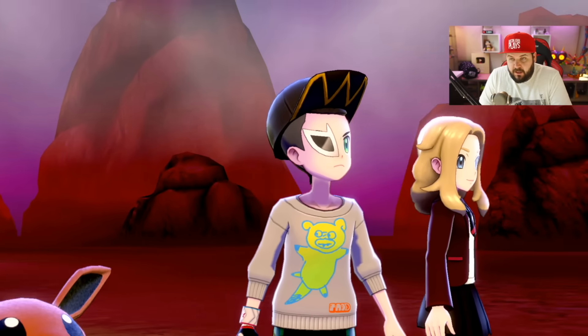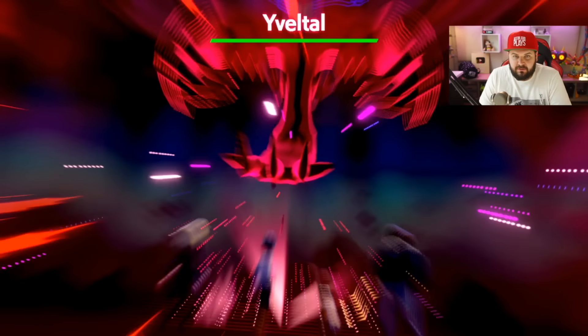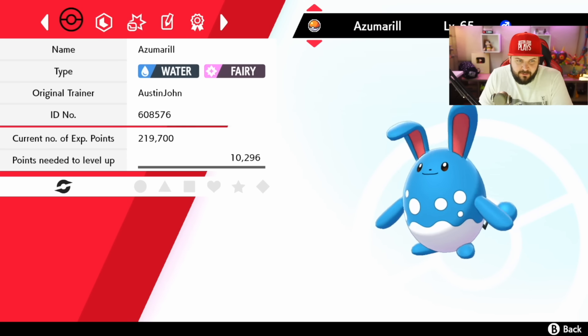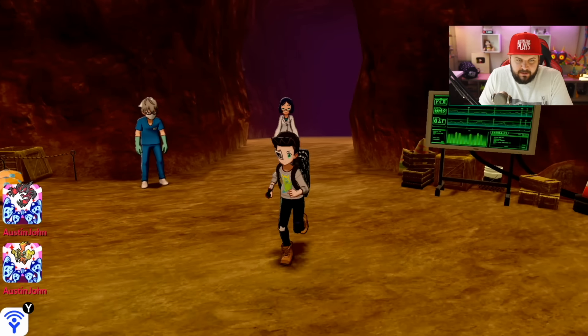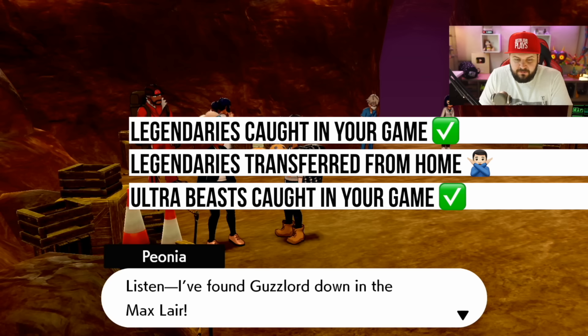We actually have like a dream team to go up against Tapu Volto — we had all electric, rock, and fairy types. Live! Shiny reaction — nope. Alright, so let's go ahead and test the Ultra Beast theory. Yep, Ultra Beasts work! So far, legendaries that you caught in your own game work and Ultra Beasts that you caught in your own game work.